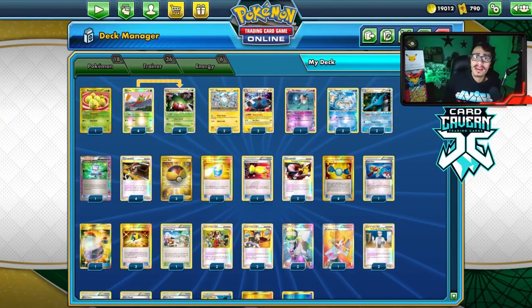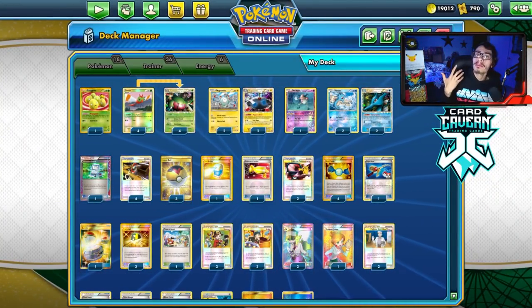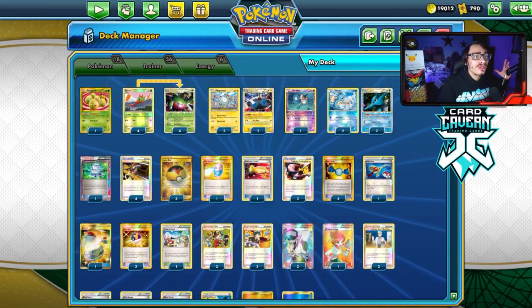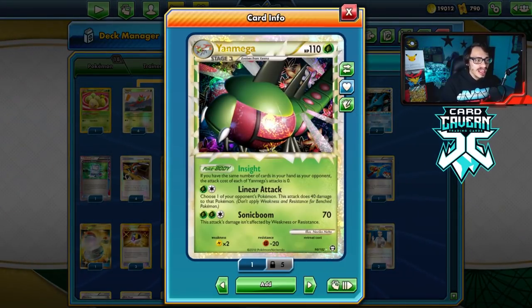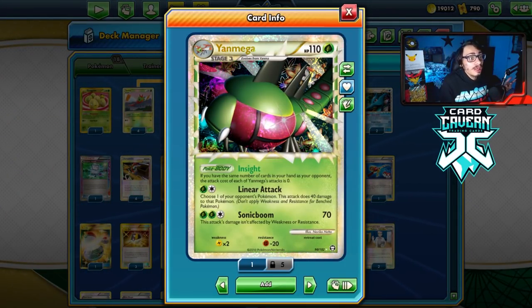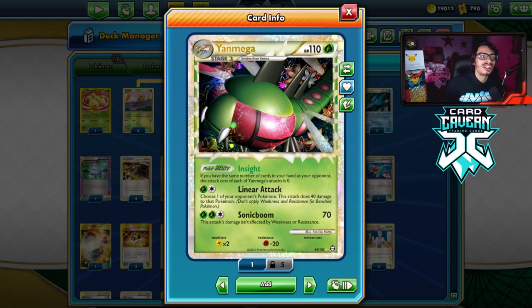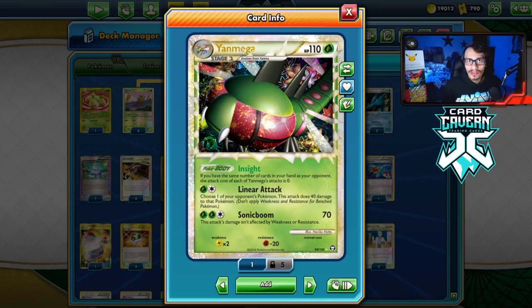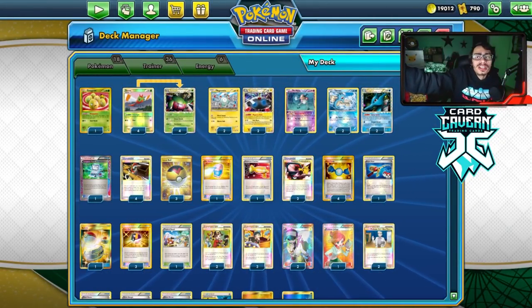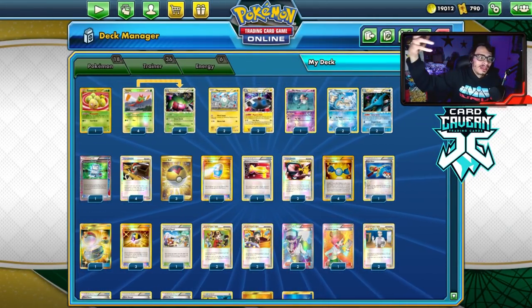With the release of Pokemon TCG Live just around the corner and PTCGO shutting down forever, the Legacy format is going to be leaving us. One of my favorite cards of all time, Yanmega Prime, is going to be gone forever from being able to be played on the Pokemon TCG Online games. It's so fun and versatile, and I'm really going to miss playing it. If you want to show your support for Legacy content one last time before it's gone, leaving a like would be greatly appreciated.